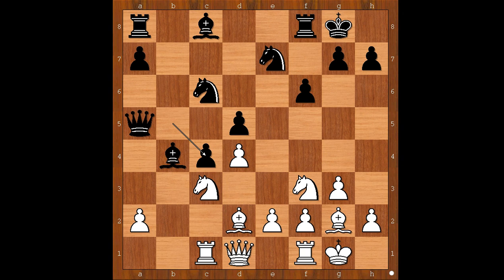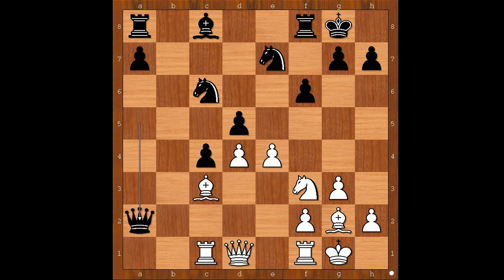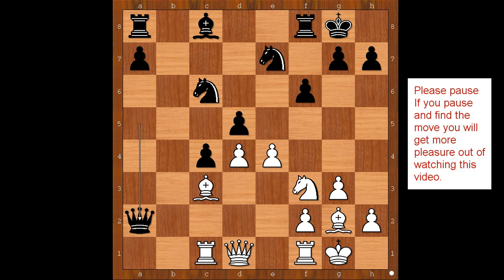Réti played e4. Is this a good move? Tarrasch played Bishop takes on c3, Bishop takes on c3, Queen takes on a2. What did Réti have in mind when he sacrificed the pawn? Please pause and find the best move for white.